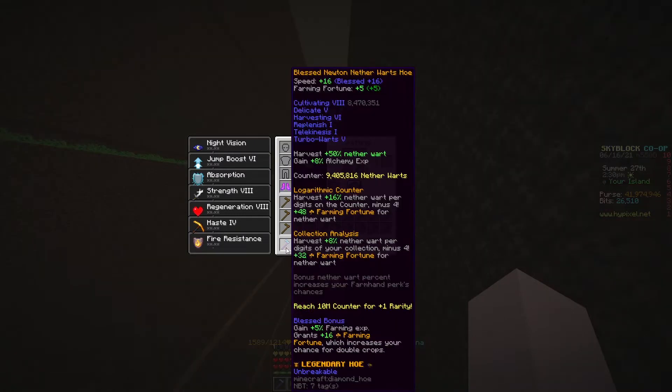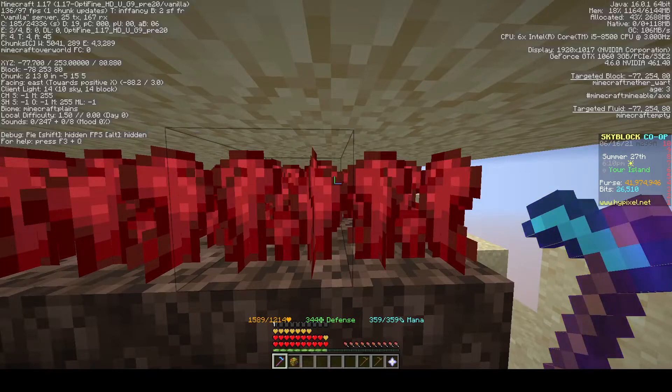I have this hoe here which we're gonna max out today, and a large enchanted agronomy sack. I'm not going to get cultivating 10 because that's 100 million nether warts — I don't have that kind of time. I need 600,000 more nether warts to reach a counter of 10 million, which will make it a mythic nether wart hoe. It should only take about 40 minutes.